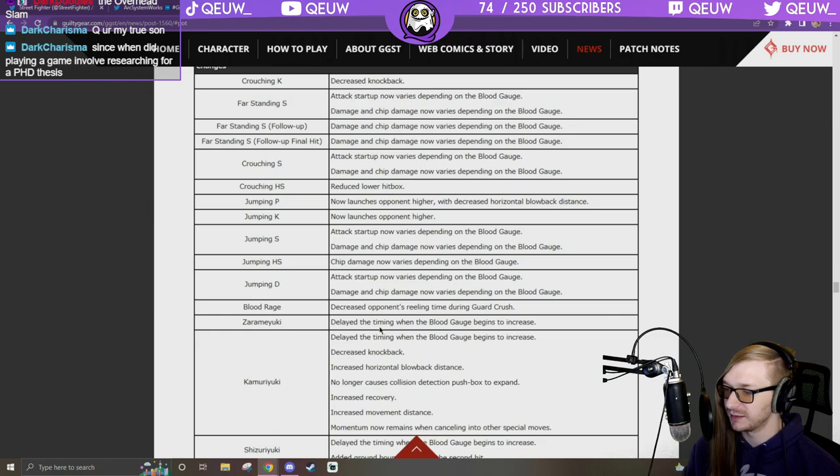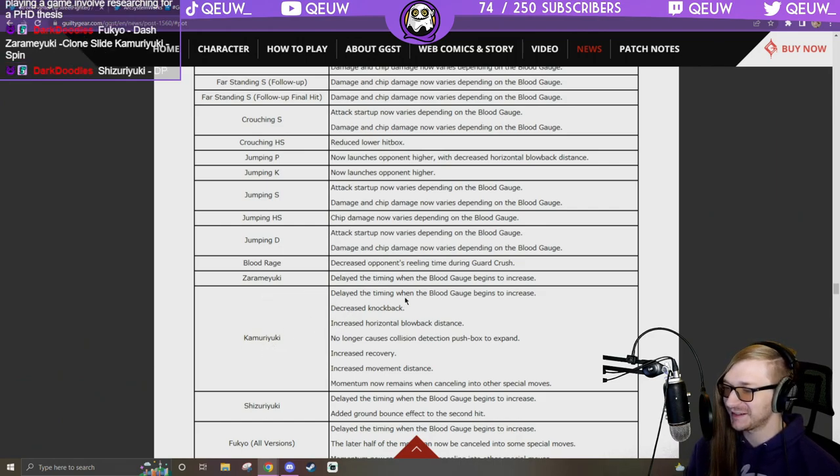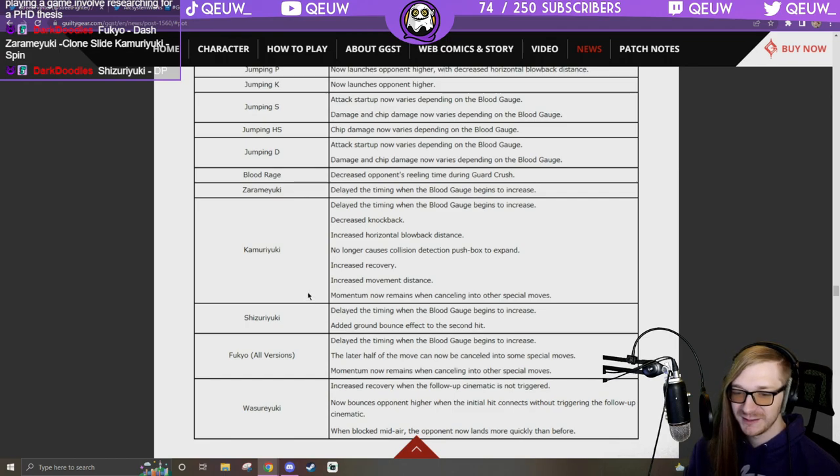Zaramayuki: delayed timing when blood gauge begins to increase — so blood gauge doesn't start up as fast, he has more time to do other things. Kumori Yuki: delayed timing when blood gauge begins to increase, decreased knockback.